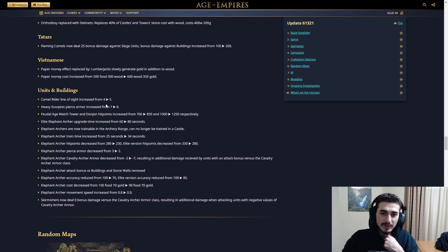Camel Rider line of sight increased from 4 to 5 — that's actually good. Heavy Scorpion pierce armor increased from 7 to 8. Why are you buffing the Heavy Scorpion? It's already fine. In the situations where the scorpion is good, it's already really good — it's a trash killer. Giving it extra pierce armor is going to make it really hard for Arbalest to even kill them. I was not a huge fan of this — they were strong when used but niche. We might be seeing them a little bit more often now.